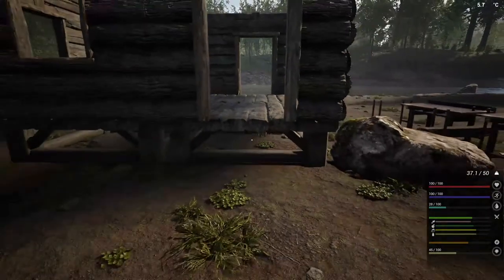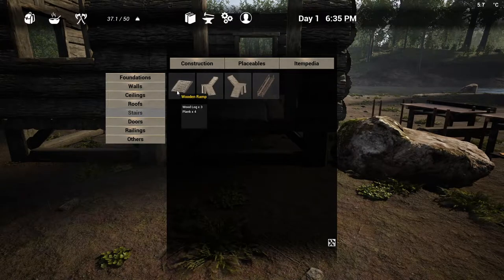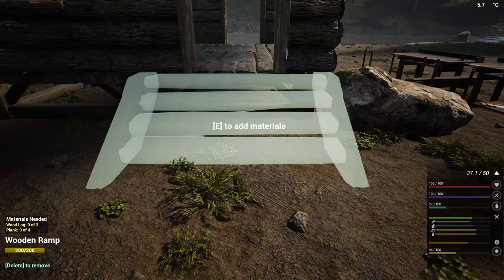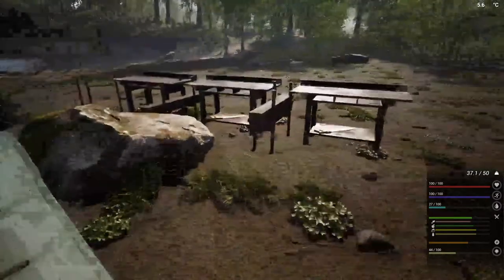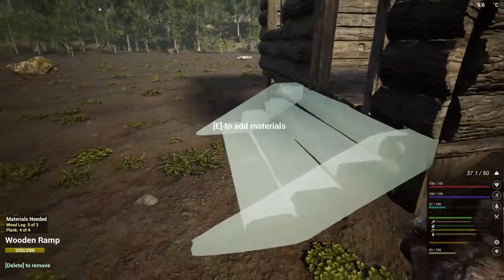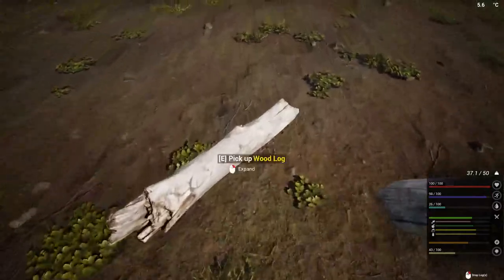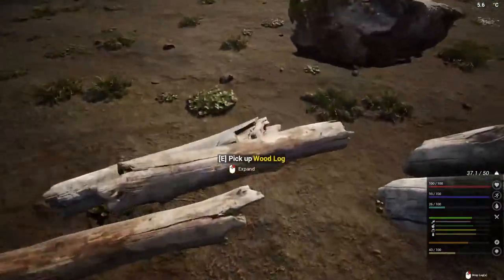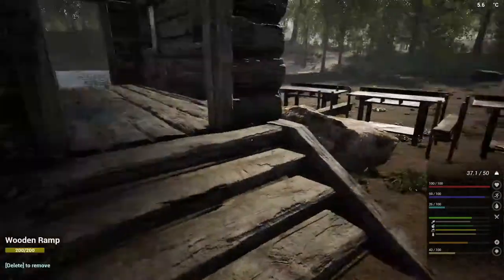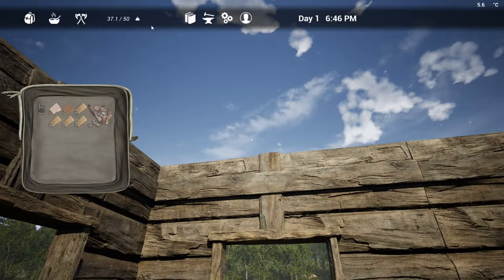I'm going to go ahead and put some steps here — I don't usually worry about the back door right now. That takes three logs and four planks. Let's go grab some logs: uno, dos, tres — that's all the Spanish I know. Now we have steps. Ceilings — gotta have some ceilings.